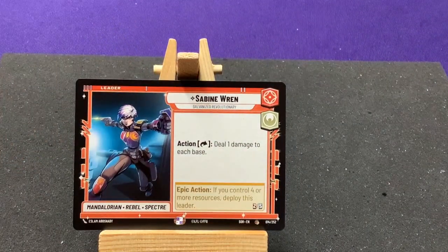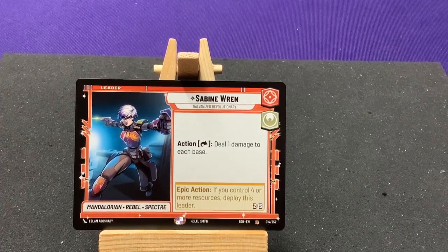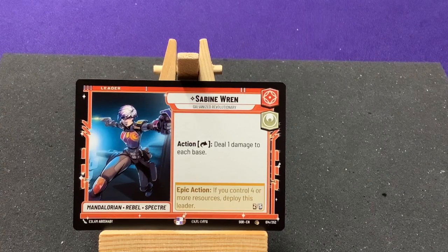We have Sabine Wren, Galvanized Revolutionary — Mandalorian, Rebel, and Spectre. Action: deal one damage to each base. Interesting. She'll also work with the Spectre card that gained abilities for having different colors, but she just doesn't let you play them cheaper.